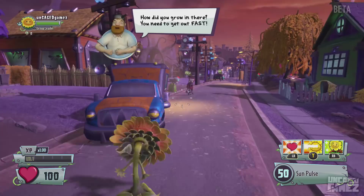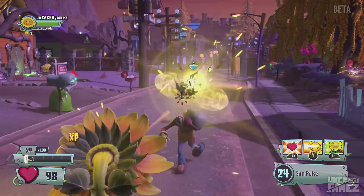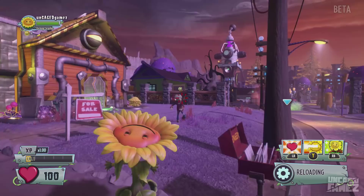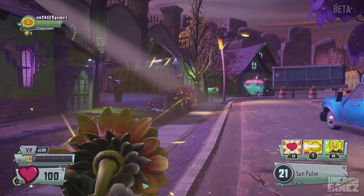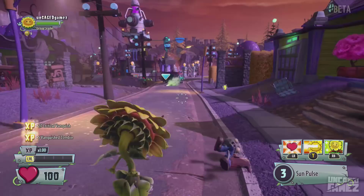Oh, what is this? Okay, so we're playing as a sunflower. Alright, how did you grow in there? You need to get out fast — no problem. Let's take out these guys first. Oh shoot, they — oh my god, I don't remember them running that fast. But leave a comment down below and let me know if you guys ever played the first Plants vs. Zombies Garden Warfare game. And if you guys want to see some more, I'll be sure to do some more Plants vs. Zombies Garden Warfare 2 gameplay when I can. The controls are pretty much the same as the first one.